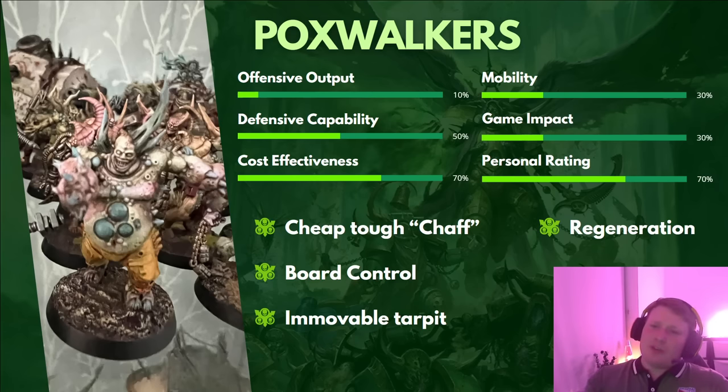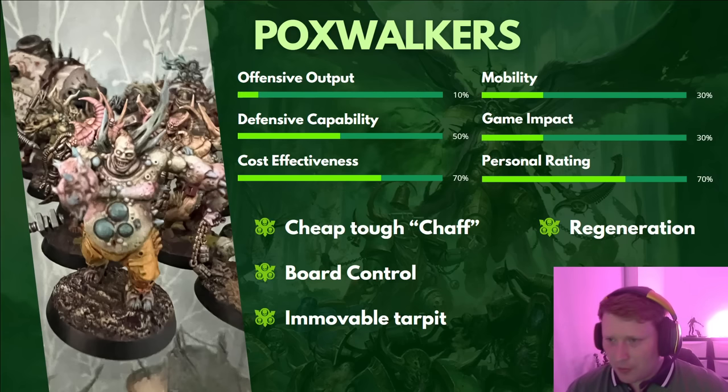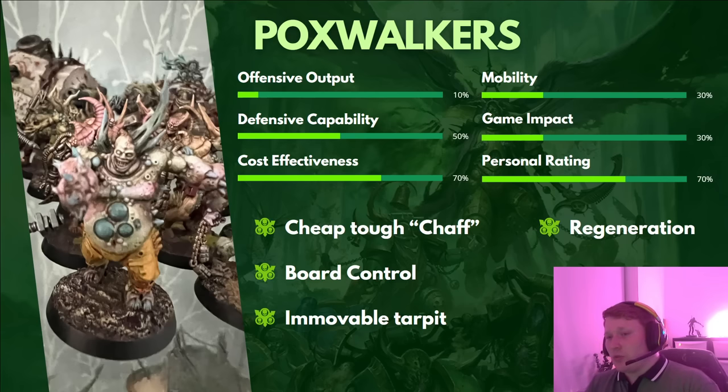Defensively, they only have a 5-up Feel No Pain. But remember, when looking at these numbers, it's always in relation to the unit's cost. A 5-up Feel No Pain on a unit doing this role is actually better than a 5-up save, because AP doesn't matter — all that matters is rolling a 5-up after damage. For 5 points per model, having a 5-up Feel No Pain is actually very strong.